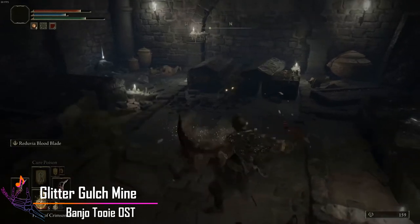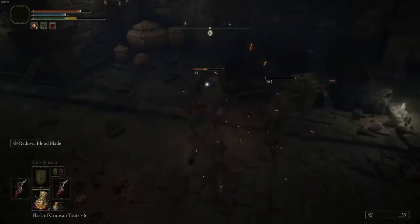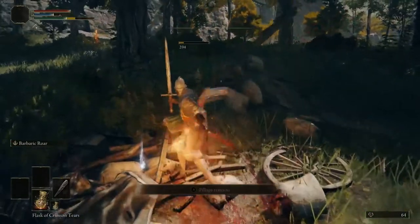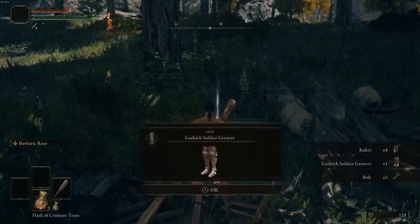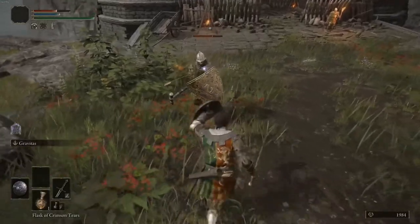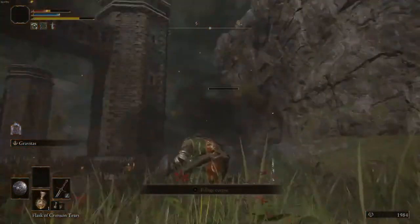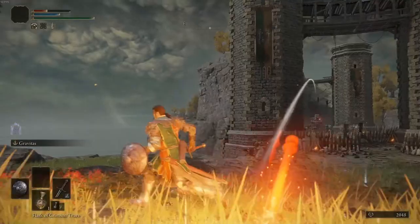Before we go into the build, we first go into context. Catch All Rory was a jack of all trades character. I started as a wretch, meaning I only had a club to my name and opted to go in as blind as possible, using new gear as I came across it. This was in fact the supreme choice, as it made the beginning game fun as hell.